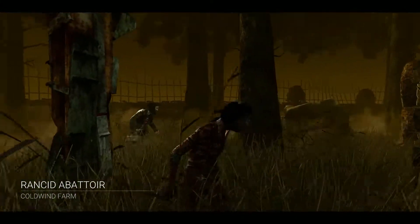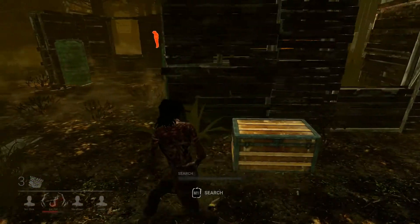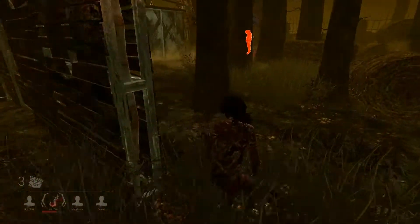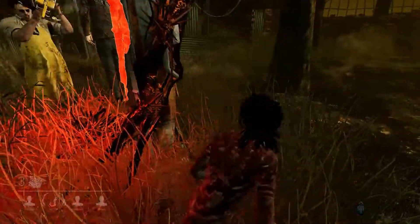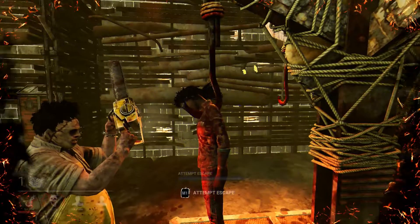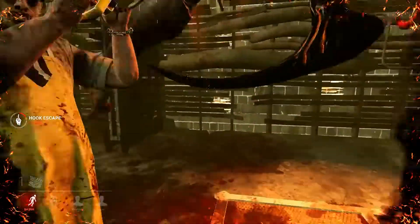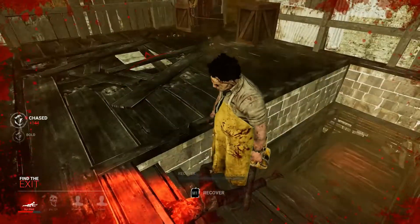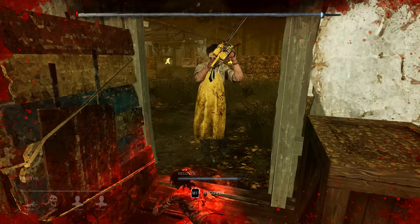The first round of this challenge we get Rancid Abattoir on Cold Wind Farm — by far my favorite map. Just by the sound of that chainsaw you already know what's about to happen. Knowing me I can't just leave a survivor on the hook, so I go off to the races. But we have no perks, so I have no Decisive Strike and no Adrenaline, and he just chainsaws me again.